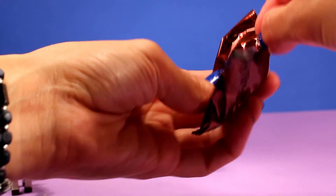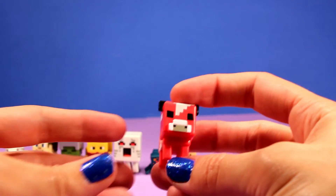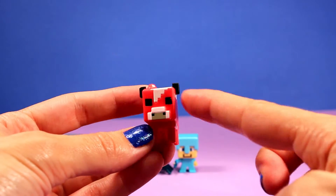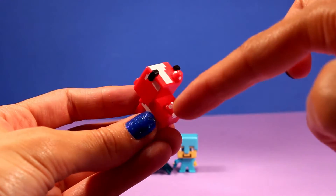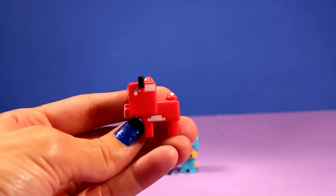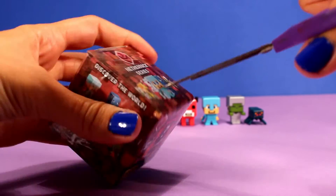Let it be somebody new — oh my gosh, it is somebody new! This is great. We got — what is this one's name? Mooshroom! So it looks like he's a cow. Love the name. There he is from the front, from the side, here he is from the back — is that his tail? I guess that's his tail right there. From the other side and back to the front again. That is an awesome one right there. Let's see who we get in box number 10.